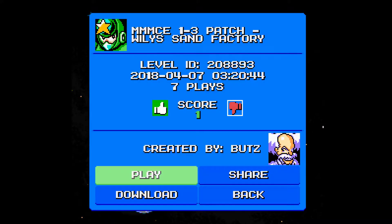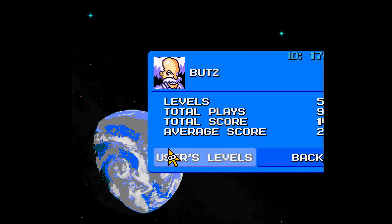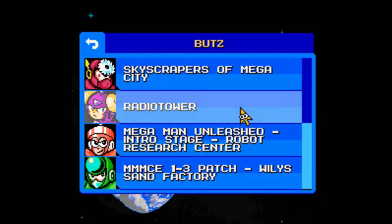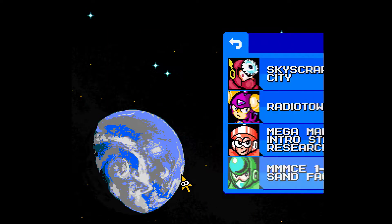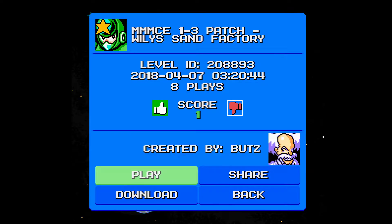You have quite a few stages — I need to play through them at some point. MMCE — Megaman Maker Creator Challenge, 1.3 patch, Wireless Sand Factory. I'm not sure what the E stands for. Pretty cool level. It's basically a platformer level where you have to do acrobatics and get through from beginning to end. I really like the level — it was pretty cool.